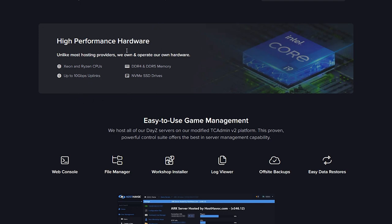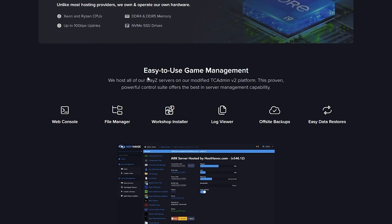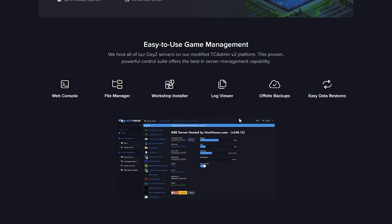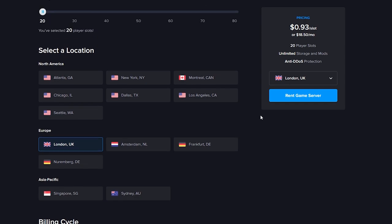Scrolling down further you can see the high-performance hardware they use. They use Xeon and Ryzen CPUs, which are some of the better options right now. They also have DDR4 and DDR5 memory and SSD drives. You can also see what the dashboard or launcher looks like, with a bunch of supported features shown. To order your server, scroll back up and click Rent Game Server.